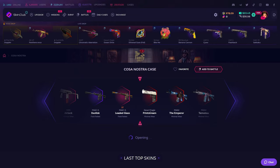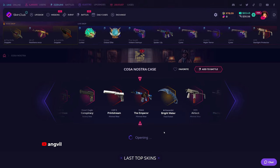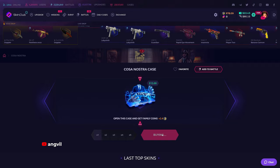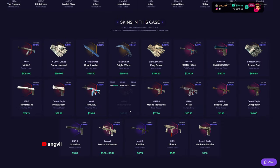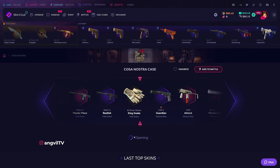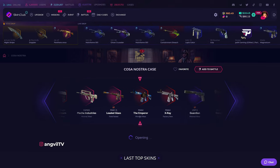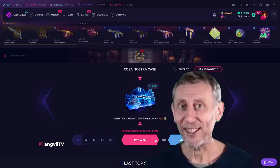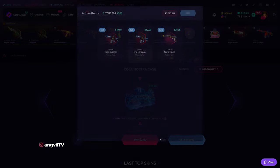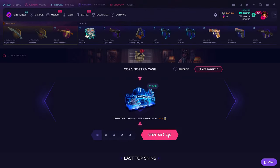30 — very bad. I forgot factory new is way more expensive. Cosa Nostra, King Snake, Smoke Out, Print Streams — this is where I get my profit back. The Emperor was minimal wear — I didn't realize that. That's profit, $12.50. Back to back minimal wear, let's go!